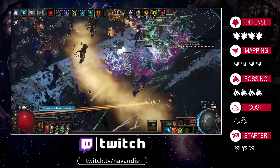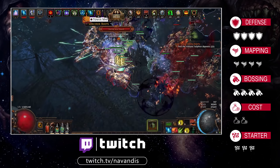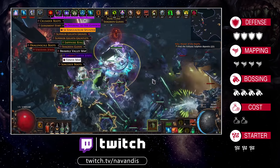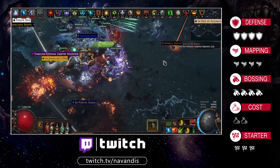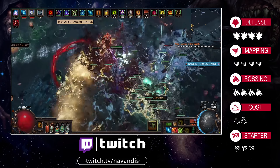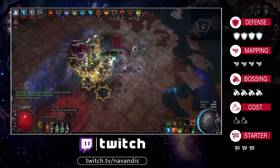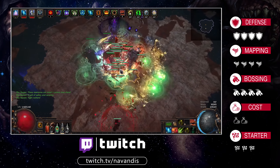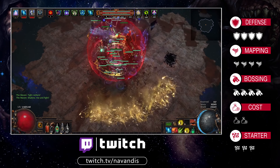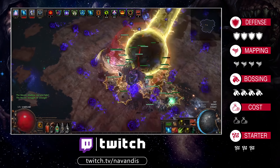I do believe this level of defenses is overkill for softcore, so I've added a more DPS-oriented variant in the video description for those of you who are more experienced. Switching between them is quite easy and only takes a few orbs of regret. When it comes to the price tag, all the footage you see in this video was done with gear that cost me around 8 or 9 exalts in total, including the Animate Guardian items. That doesn't mean you'll pay the exact same amount because prices in Path of Exile are always volatile and demand for this gear will likely increase due to the guide driving the prices up. That's how the economy works, nothing I can do about it.